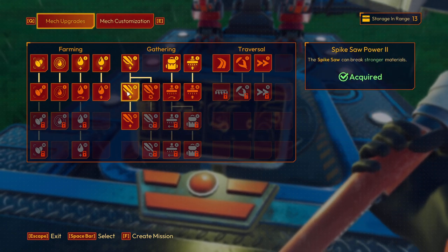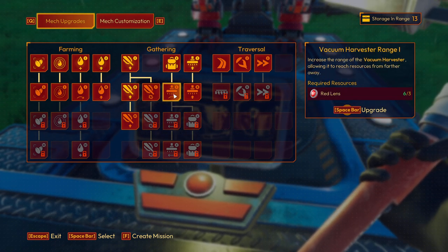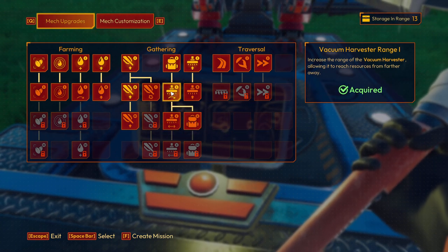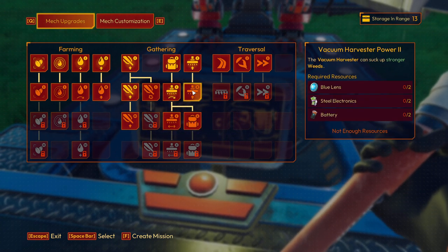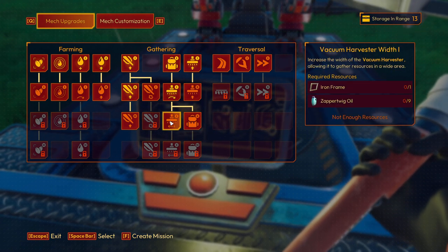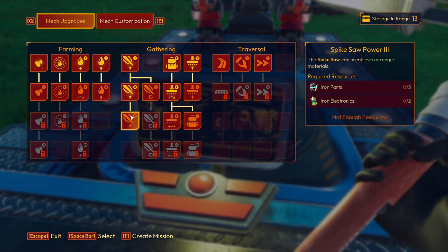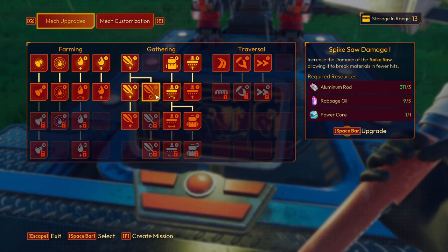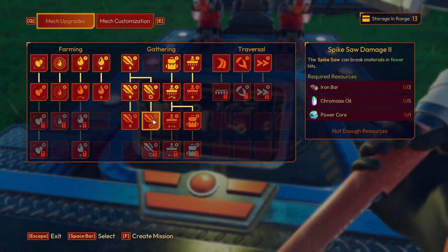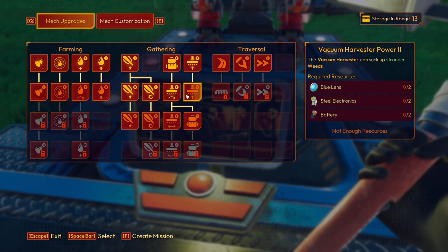Spikes or damage? We could go for that upgrade. I need that one — harvest range, yes. Actually I think harvest power was the one I needed. Spike sword power — let's do that one. Harvest of power one — yes, I think it's this one here.